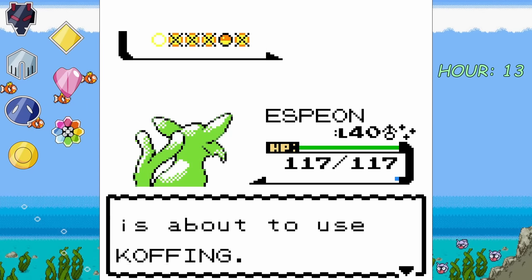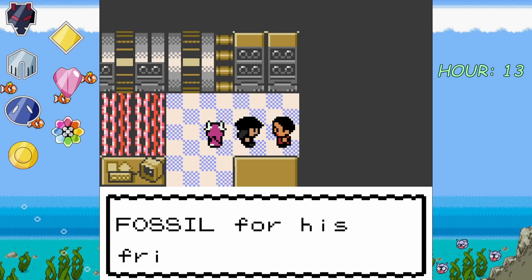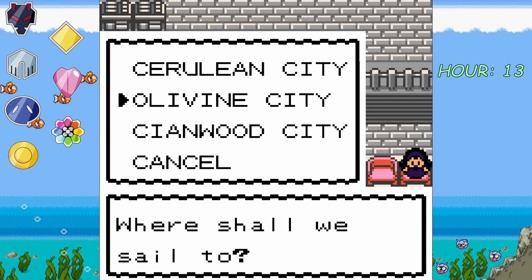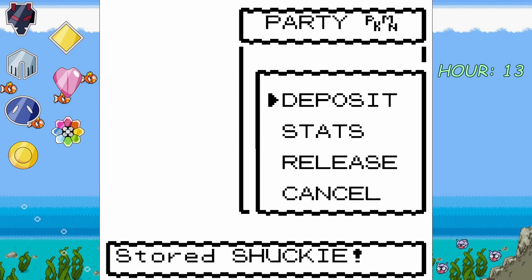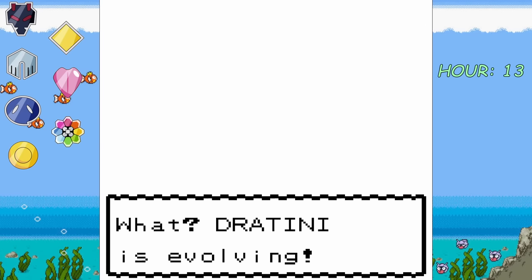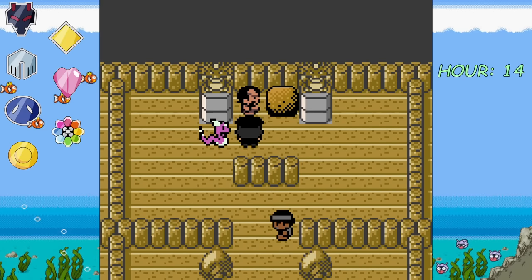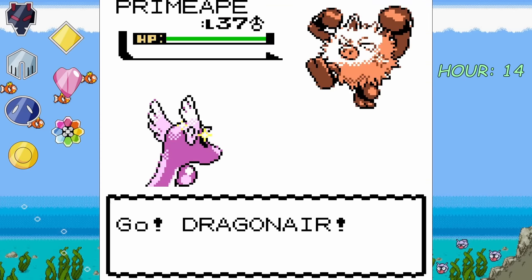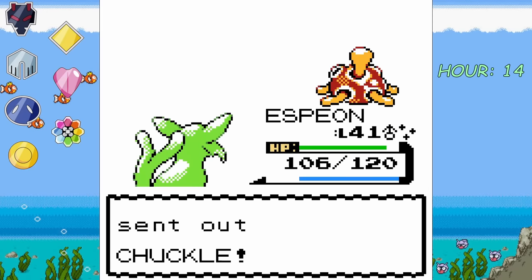Since Espeon is able to one-shot all of the gym trainers' Pokémon, it makes switch-training Dratini really easy. Eventually, Ivan the fossil restorer calls and tells us our fossil has been restored. We go and claim our Omanyte and give him the correct fossil. I instantly box Omanyte since I didn't really want it in the first place. Since we still had to wait for the Old Amber to be restored, I take the ferry over to Cianwood, and a random person gives me a Shuckle that I instantly throw in the box. I head over to the gym to face off against Chuck, the Fighting-type gym leader. During one of the battles with the gym trainers, our Dratini evolves into the elegant pink Dragonair.